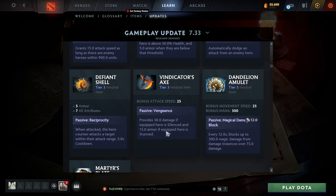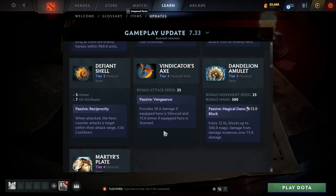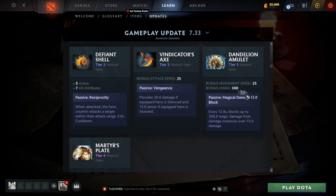Vindicator's Axe: bonus 25 attack speed. Passive vengeance provides 30 damage if the equipped hero is silenced and 15 armor if they're stunned. So into a Silencer lineup or orchids, this is probably great. But if you're stunned in a physical lineup, 15 armor is no joke while you're stunned. On something like Axe, once he gets stunned and gets that 15 armor on top of his armor items, that might actually be pretty broken.